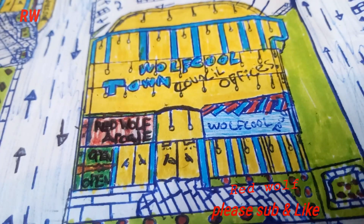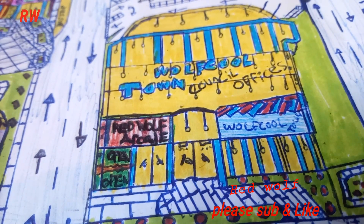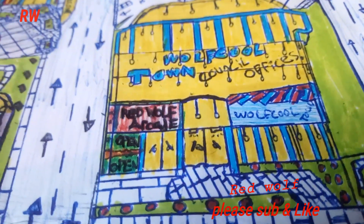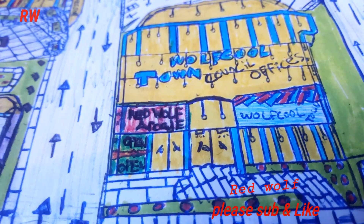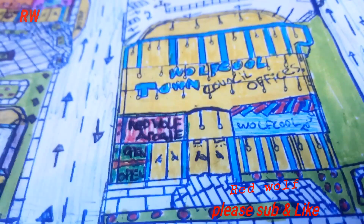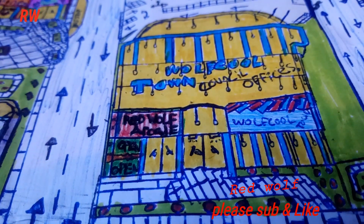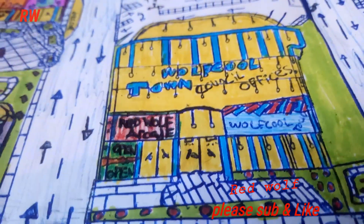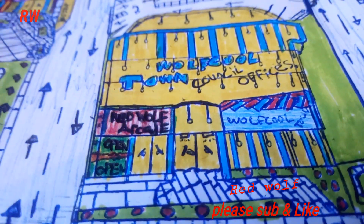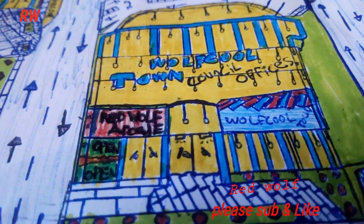And the next place is Wolf Cool Town Council Offices. What's the council offices of Wolf Cool Town. In the building we've got a Costa, a library, a museum — Wolf Cool Town Museum inside. We have got the rewards, a computer room where they have computers. We've got Wolf Cool Town Council Offices with five floors. And it's where all the plans for Wolf Cool Town in bloom, the roads, the shops — they're all inside there. Everything to do with the town is in there.